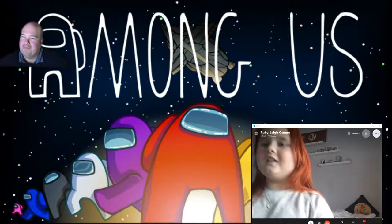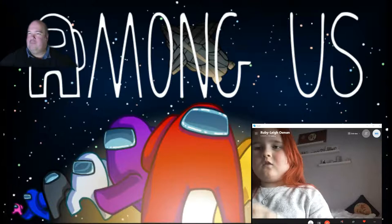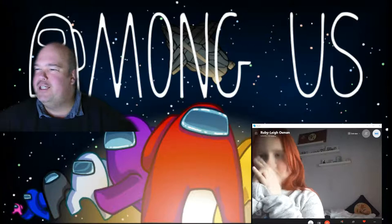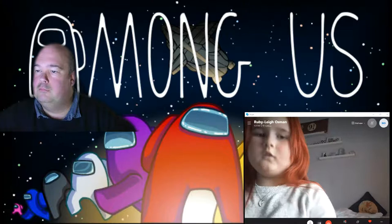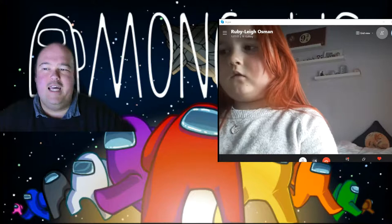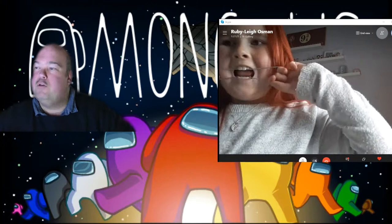Ruby killed Dad once, and voted for him quite a lot even though she knew he wasn't the imposter. Look at that smile - cheating! Ending the live now - thank you everyone for watching, thanks for hitting the like button. Got two likes and a few subscribers. Hope you enjoyed it and we'll catch you all next time. Adios!